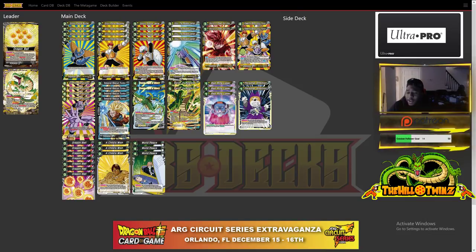Next, one of the most important pieces of the deck — Ginyu Force Jace. Very powerful because he's a blocker who can also put himself in play. His effect: auto when you play this card from your hand, look at the top three cards of your deck and choose one Ginyu Force — except Ginyu himself — and play it. So if there are higher-drop Ginyu Force cards in the top three, you special summon one regardless of cost, as long as it doesn't have Ginyu in its name.